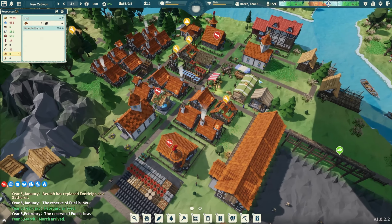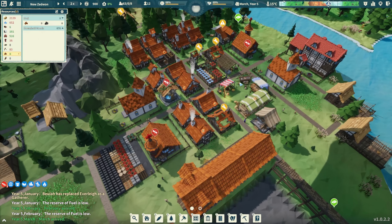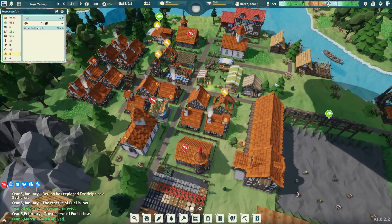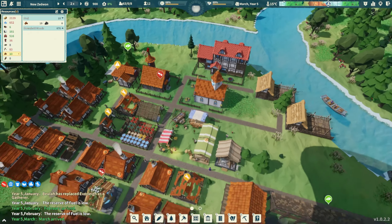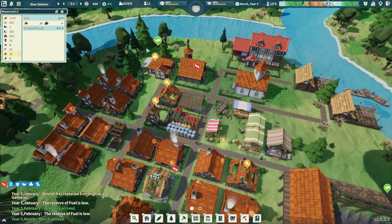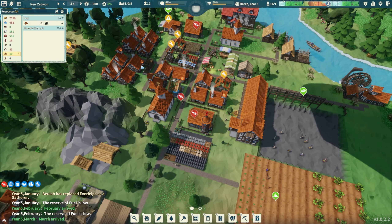Welcome back to Settlement Survival. In the last episode we got our settlement started, things are not looking so great. A little has happened between episodes - we got some immigration and we have 63 people now.